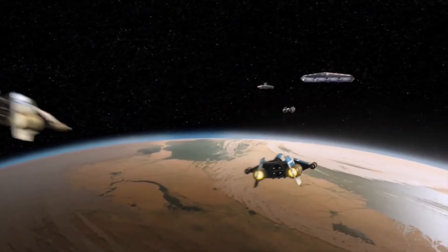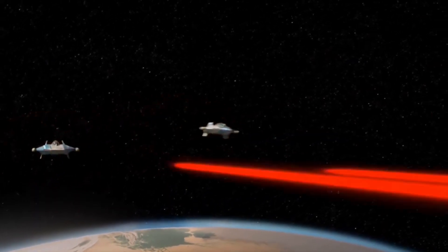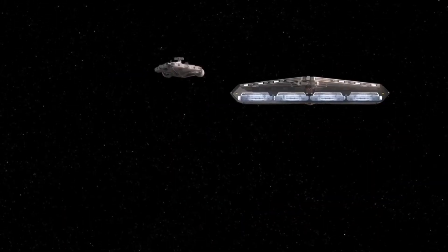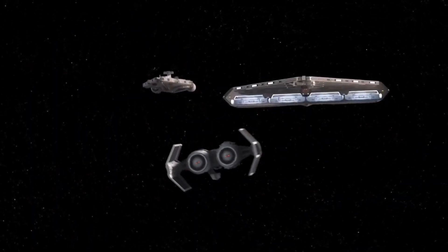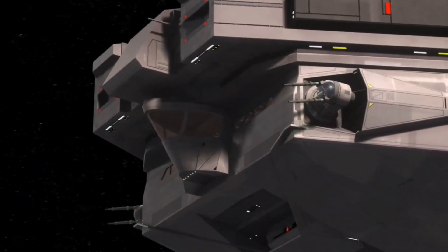This ship was not as maneuverable as others in the TIE class, but could still deal damage with its dual laser cannons. The Ordnance Bay was capable of holding up to eight concussion missiles or four proton torpedoes in the forward half. The main Ordnance Bay could hold a variety of payloads, including additional concussion missiles and proton torpedoes for precision targets.